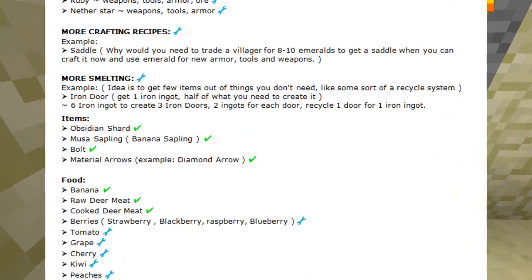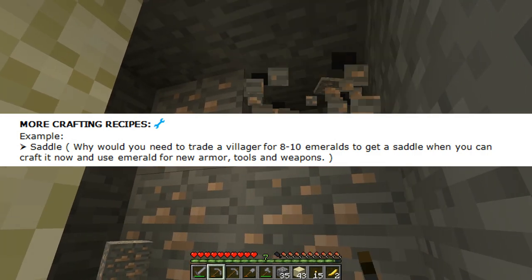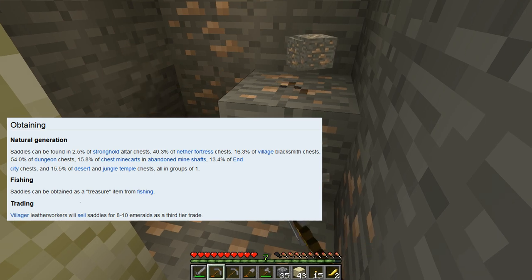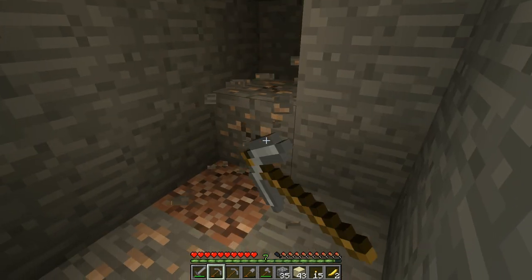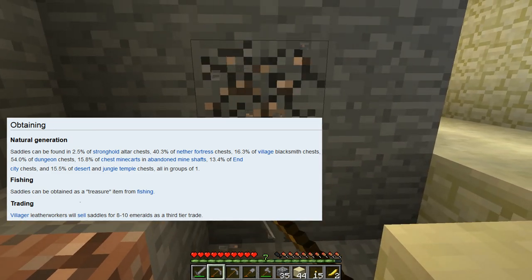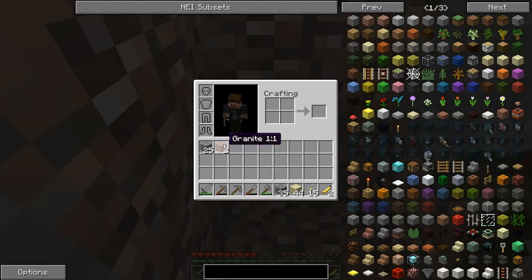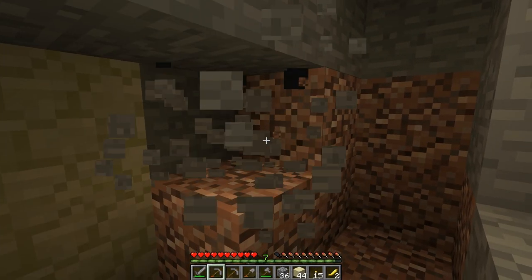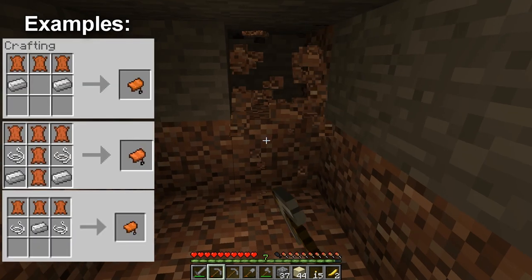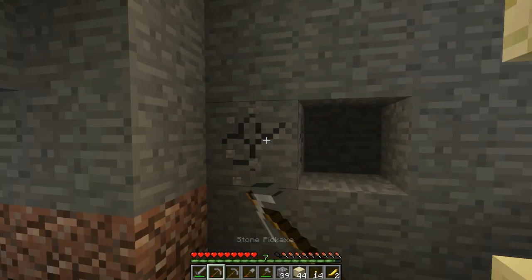Next on the to-do list: more crafting recipes. As an example, I gave the saddle. Currently, the saddle can only be gained from chests in caves, and I want to give it a crafting recipe because only getting it from chests is not a great design. Instead of trading 8 or 10 emeralds for a saddle with a villager, I'd probably make the crafting recipe something like leather, string, wool, and maybe an iron ingot — I'm still thinking about the exact recipe.